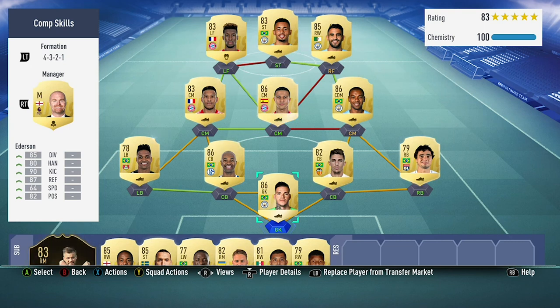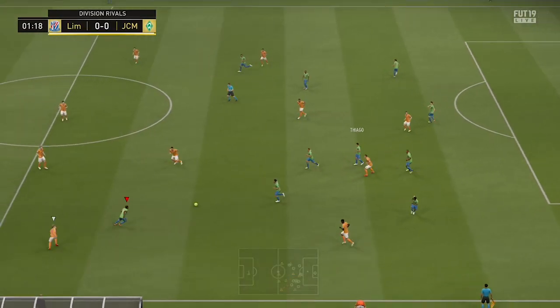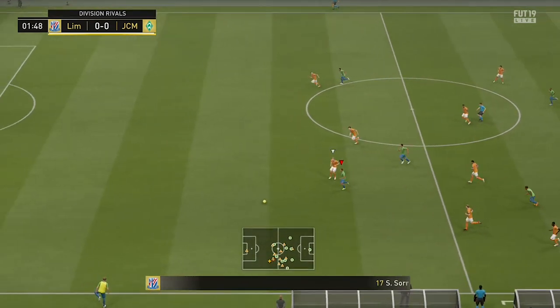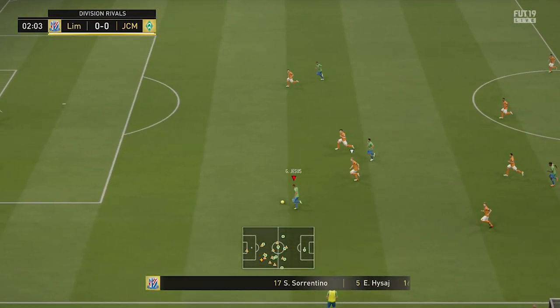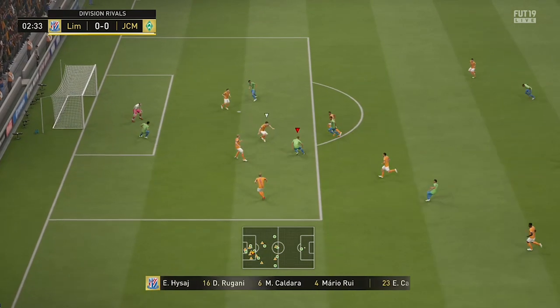So guys, that's the squad — now let's get into the highlights. Moving into the squad highlights for this 250k team, I'm going to be talking about the pros and cons and also taking you through the different sections: goalkeeper, defence, midfield and attack.